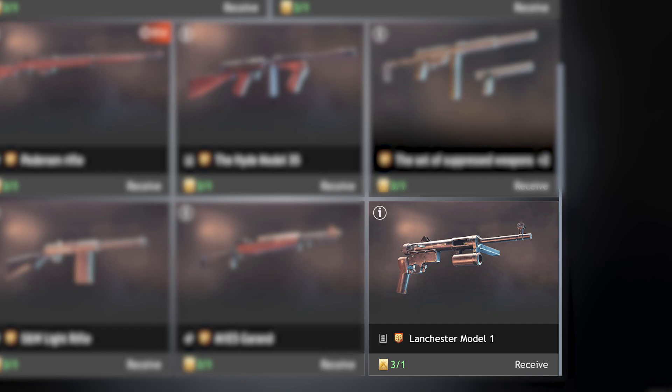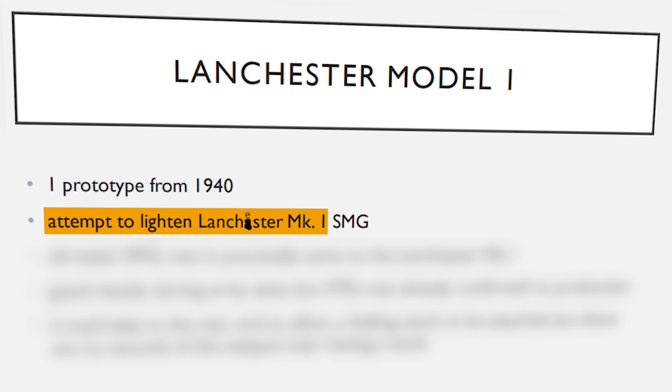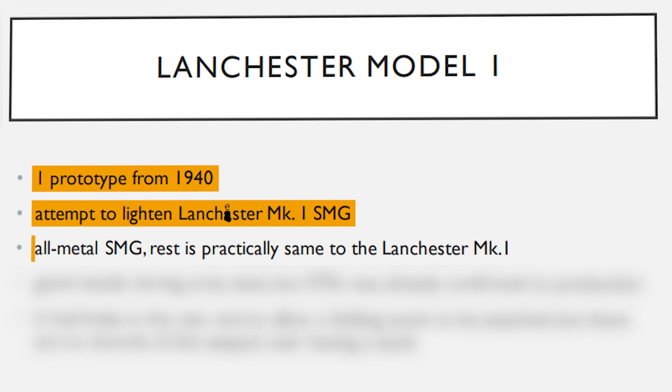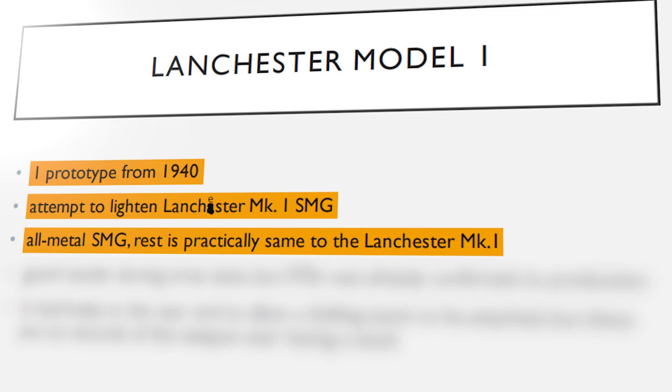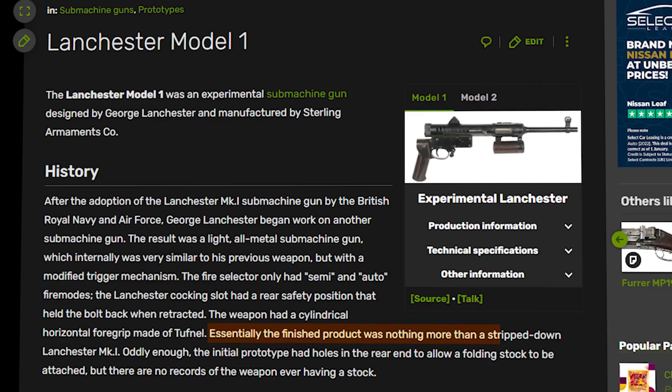The unique version of the Lanchester — the Lanchester Model 1 — is available in Normandy, Tunisia and Pacific campaigns for the Allies, and is another weapon nobody seems to be talking about as part of this battle pass, which makes little sense as this weapon is actually very good. This weapon was an attempt to lighten the Lanchester Mark 1 SMG, and one prototype was ever made in 1940. It's an all-metal SMG with a non-wooden stock, but the rest of the components are practically the same as the Mark 1, despite it looking very, very different. Essentially, the finished product was nothing more than a stripped-down Lanchester Mark 1.